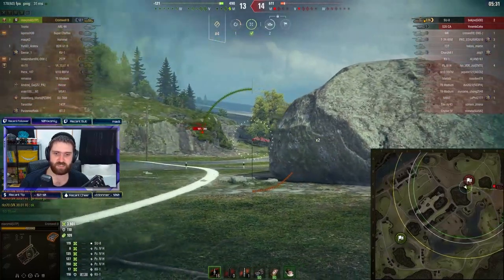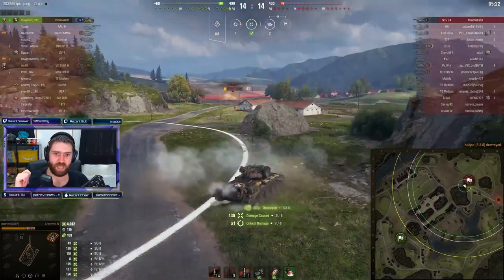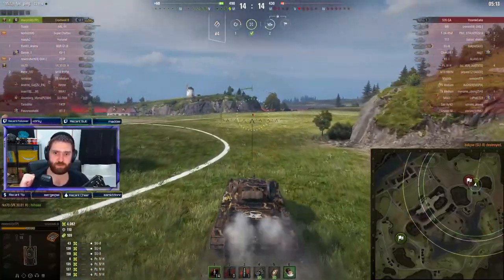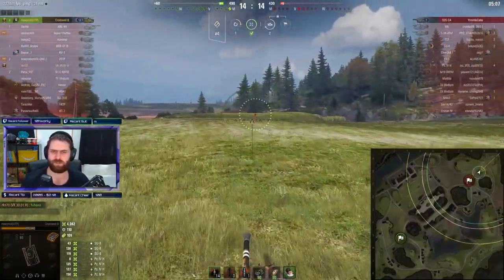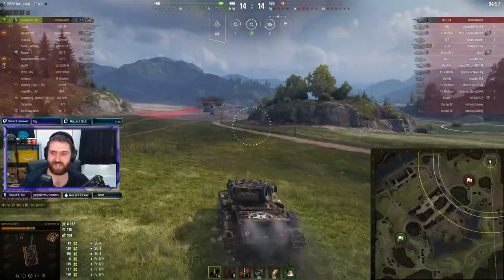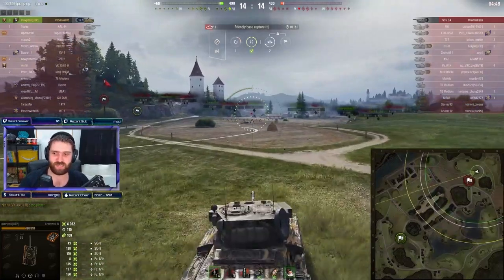HE is 38 splash and 175 damage — I wouldn't switch to HE here, just go with the APCR, connect the shots. One and two — shutting down the tier 6 Russian artillery. Great stuff by Maximili. It's now 1v1 with a full health S35CA. The platoon mate in chat says 'top player, you can do it, go for it' — this is how platoon mates should be acting.